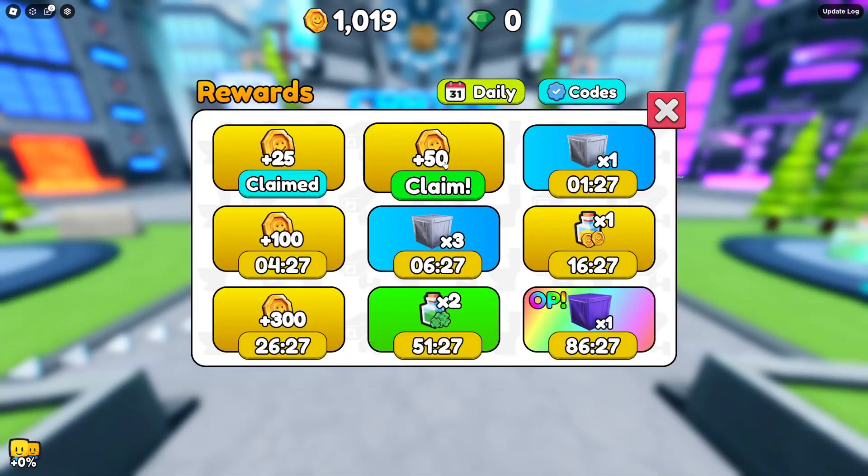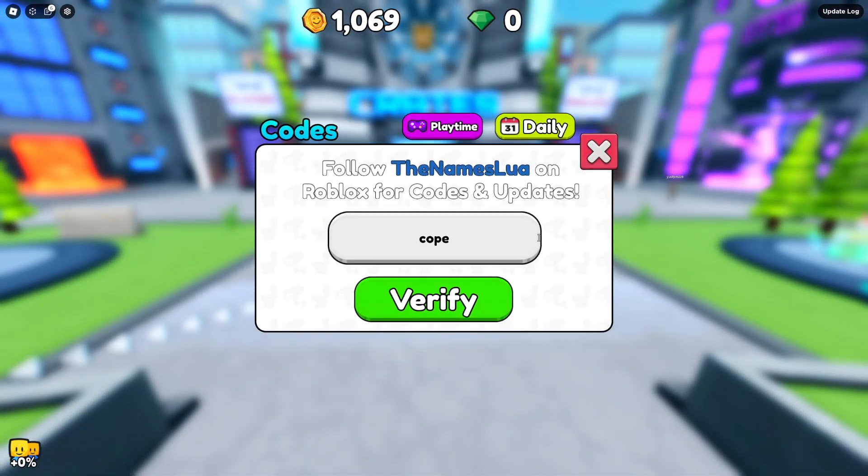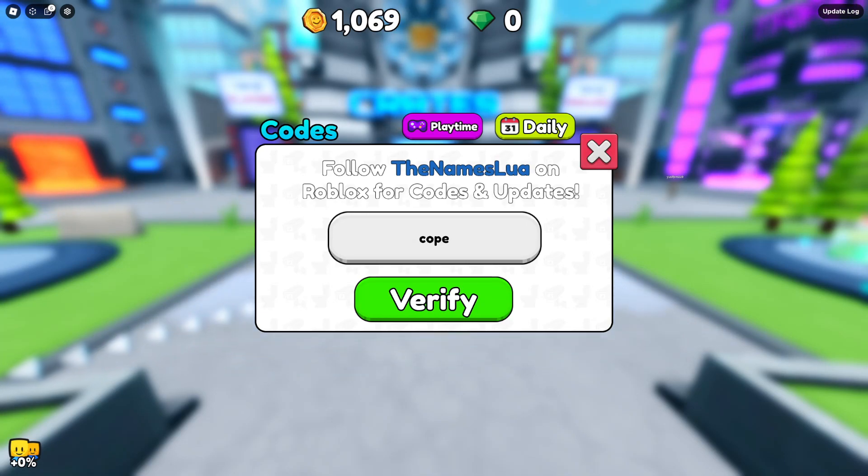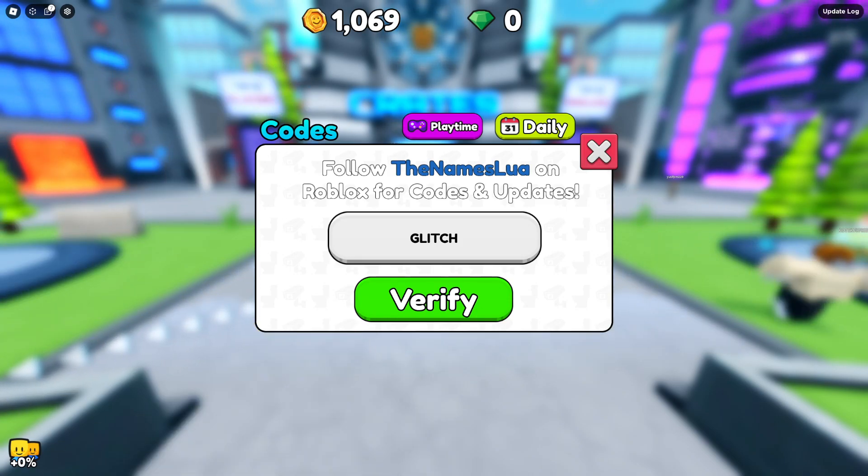Redeem code COPE. Next code is GLITCH — redeeming code GLITCH as well. Glitch code!